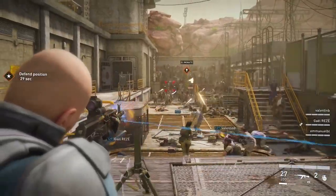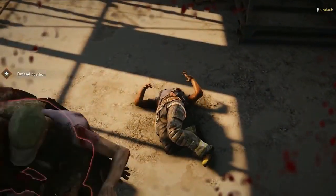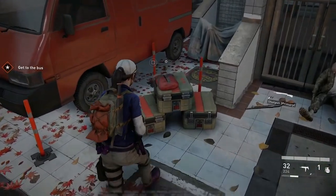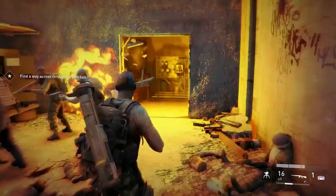Knowing when it's best to run and gun, hold defensive choke points, or just sprint like crazy can be the difference between life and death. Between gunning down the undead, you'll also want to keep an eye out for hidden loot. You may find the occasional health kit or ammunition box in your path, but some of the best catches require leaving the beaten track.